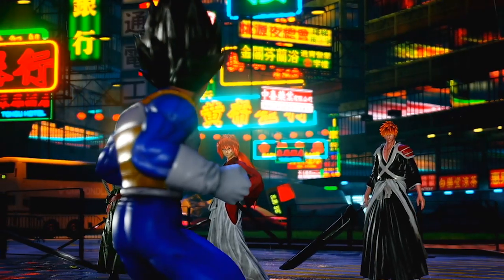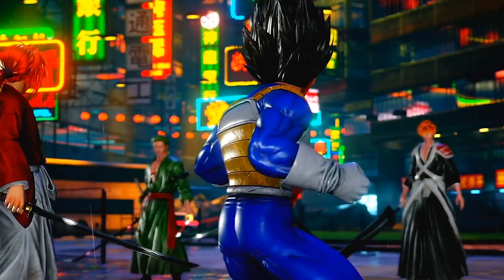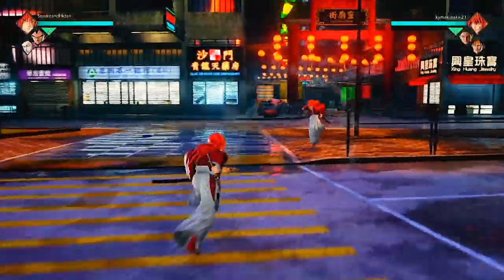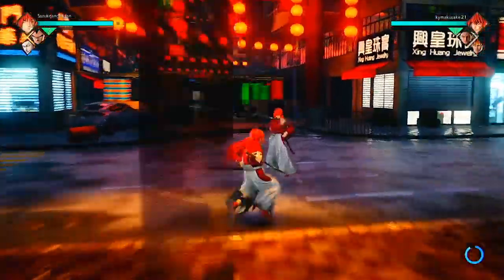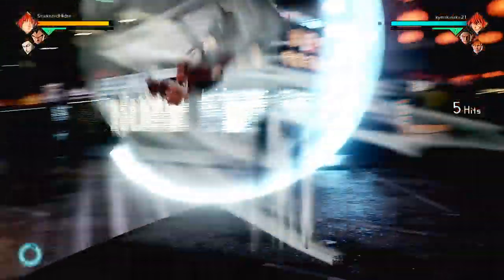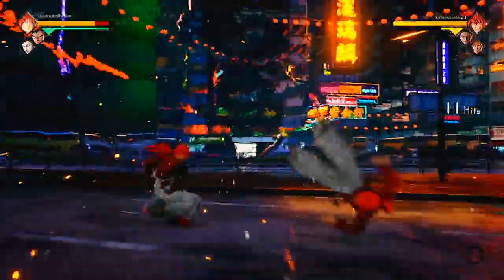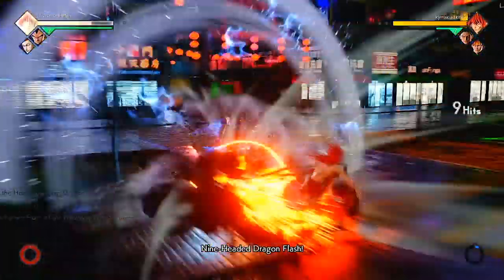A lot of people in fighting games have different types of play styles, so I wanted to list out what we can gain from the character selection screen in the game. In this game we have levels, and we also have the listed HP and attack for each character, along with their physical resistance and their elemental types that they can be good or bad against.